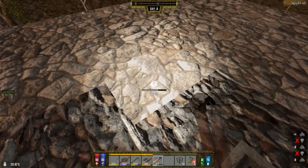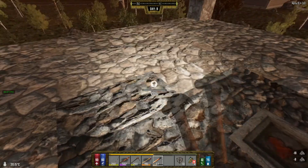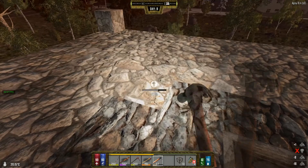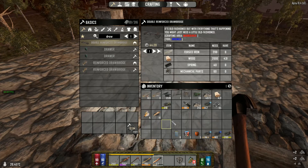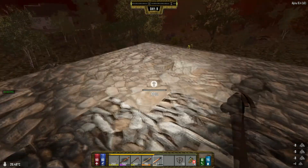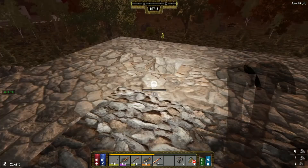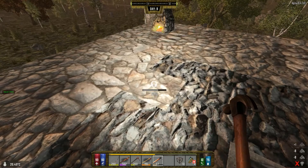Let's upgrade all these. I'm not sure if I have enough resources to make that 200 forged iron - I have a lot of iron, so that is not a big deal. 2,000 wood, 20 springs, and 60 mechanical parts - okay, that's not bad. I'm not sure if I have all that right now.